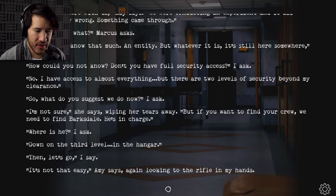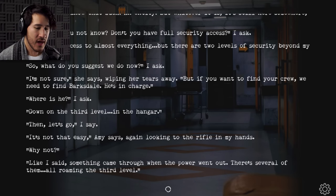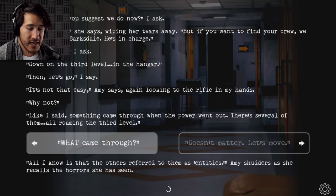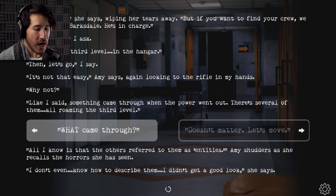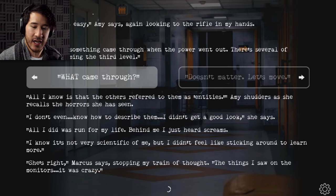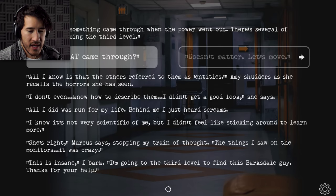'Then let's go.' 'It's not that easy,' Amy says. 'Like I said, something came through when the power went out. There are several of them — all roaming the third level.' 'What came through? What is it?' 'All I know is that the others referred to them as entities. I don't even know how to describe them. I didn't get a good look — all I did was run for my life. Behind me, I just heard screams. I know it's not very scientific of me, but I didn't feel like sticking around to learn more.' 'She's right,' Marcus says. 'The things I saw on the monitors — it was crazy.' 'This is insane,' I bark. 'I'm going to the third level to find this Barksdale guy.'